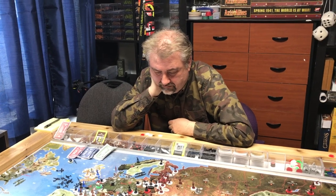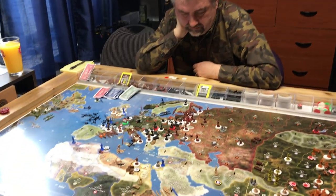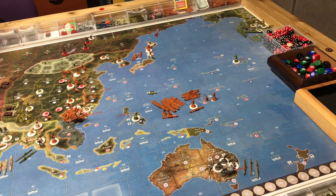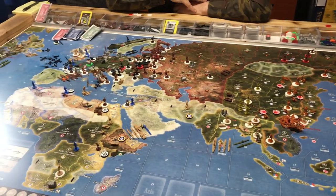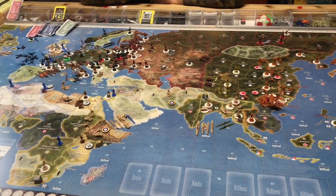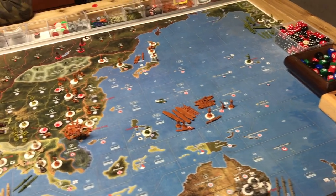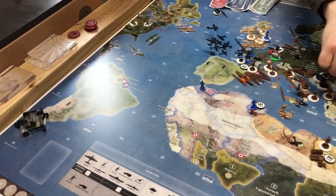Hey everybody, Young Grasshopper here, welcome to my temple. I'm here with my good friend Jerry the Jerry, and we're playing a one-on-one game of Axis and Allies 1940 Global Second Edition. We're playing out-of-box rules — pure out-of-box rules. The only house rule we're using today is that when you take a capital and purge the money, you can't do it twice. Every other time you conquer the same capital, the money goes to the bank. Jerry is the Axis — that's where he got his name, Jerry the Jerry.